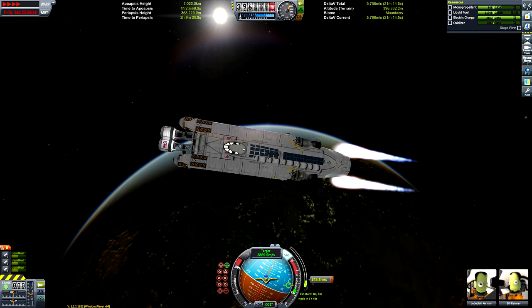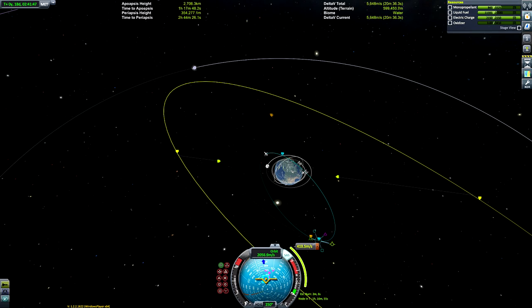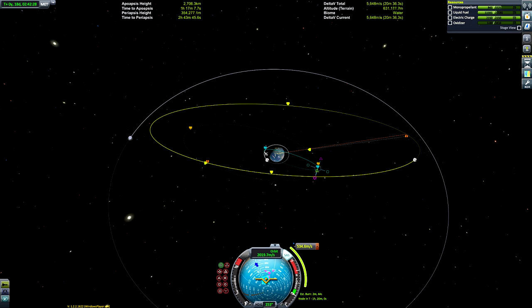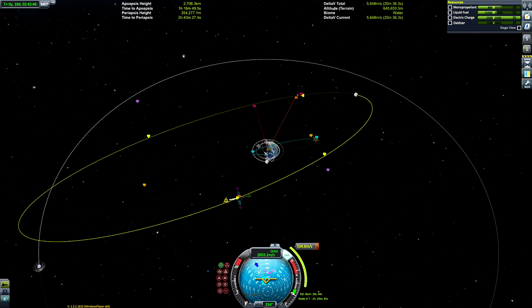Then I had an idea — there is a rogue asteroid in Kerbin orbit. I still have loads of delta-v left over and I wanted an excuse to justify why my vessel was so massively over-engineered. So we're going to get an encounter with this asteroid — we'll change our inclination once again to match it, grab a maneuver node, and play around with it until we intersect the asteroid's orbit.